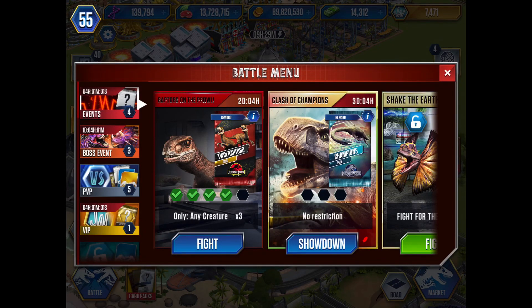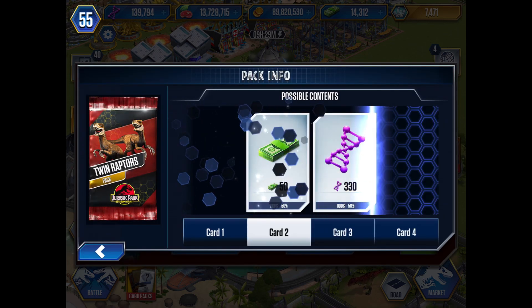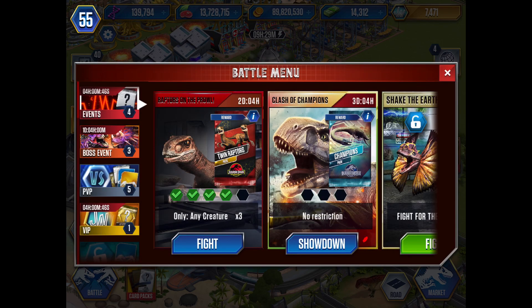What's up guys, back for another Snuggles video. Today we are gonna be finishing the Raptors on the Prowl battle, and that means we will get the twin Raptors pack. In this pack you'll get two Voss Raptors guaranteed and like 50 bucks, so possibly a hundred bucks.